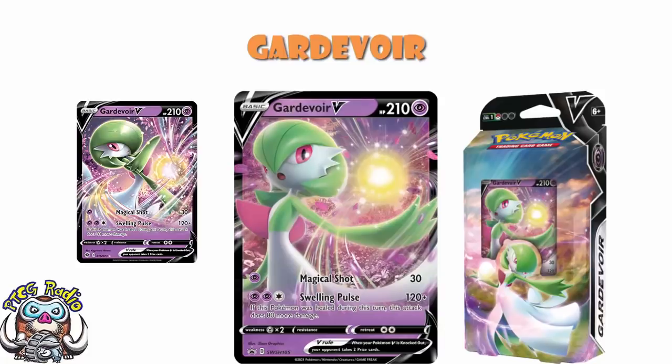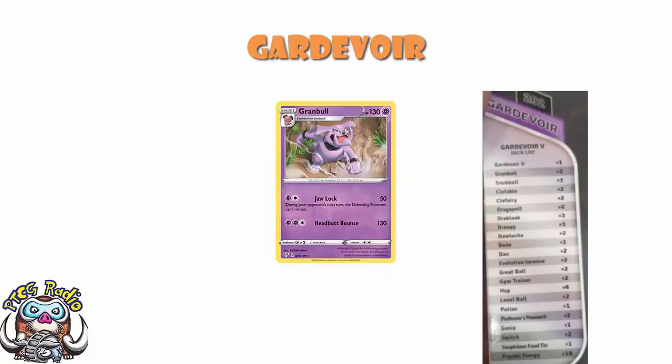We do get a 3-2 Granbull line. This is where things get slightly awkward — we know it's the Granbull from Darkness Ablaze, because that's the only Granbull in the Sword and Shield era. Unfortunately, it's not a particularly inspiring Pokémon: 2 energy, 50 damage, and stops them retreating. It's not exactly perfect.